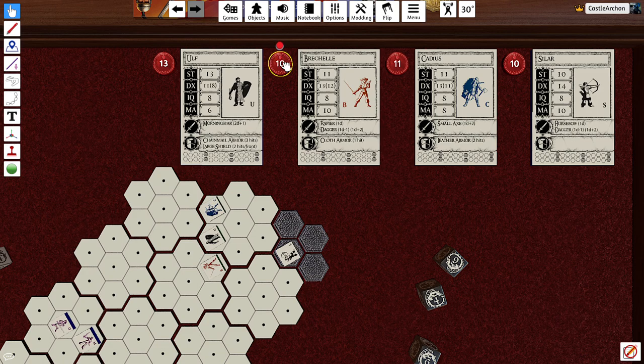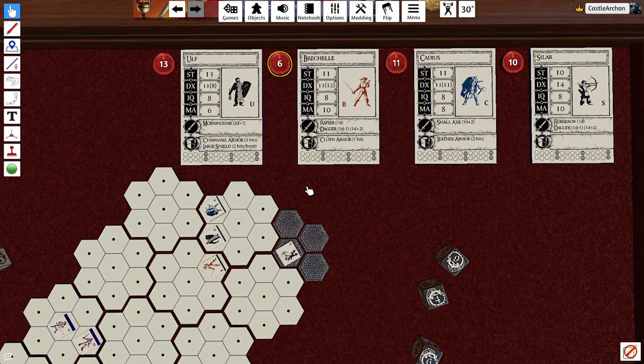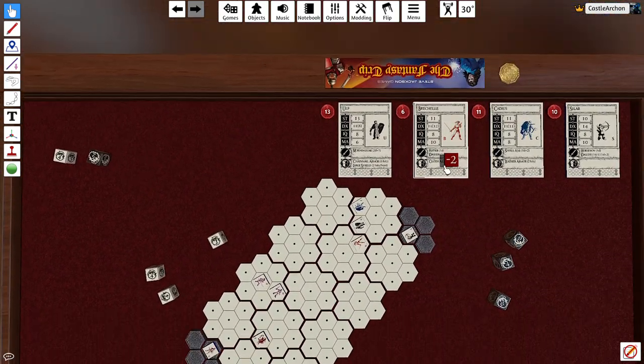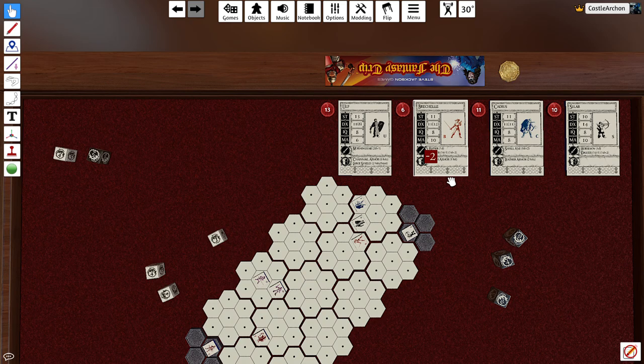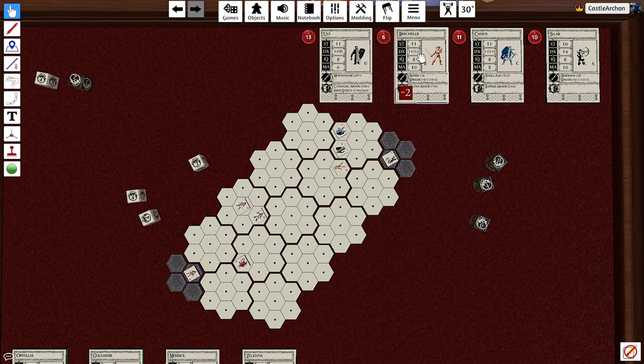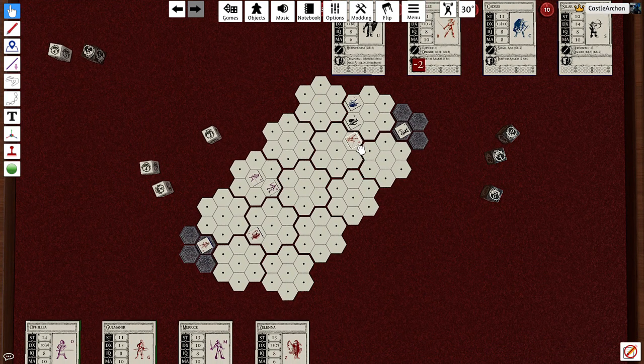Because Rochelle took five points of damage, she gets a negative two dexterity marker — that lasts for the whole turn. So her dexterity is now a 10, and that affects not just her attack roll but also when she acts in initiative order. This is one of the reasons going first really matters — if you hit them first and hit them enough, they attack later in the round. Nothing in this game happens simultaneously.